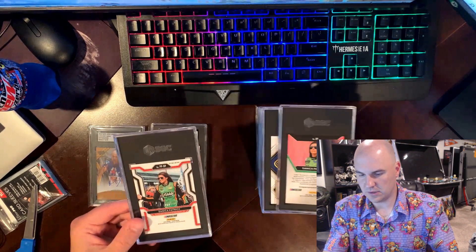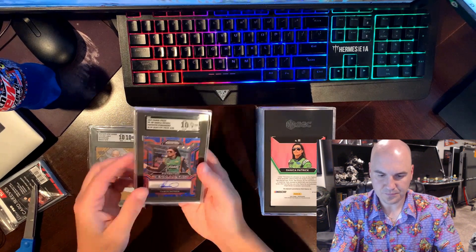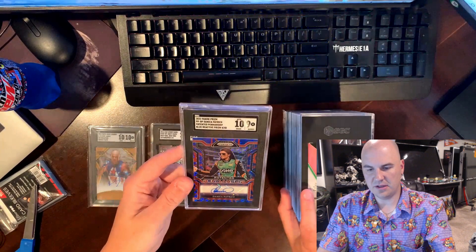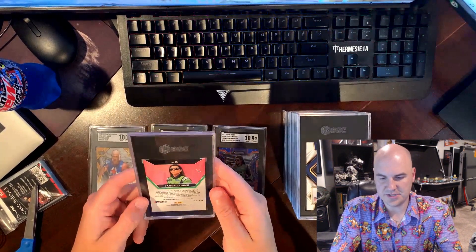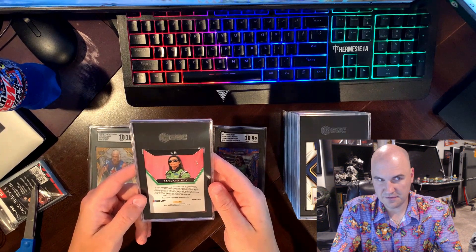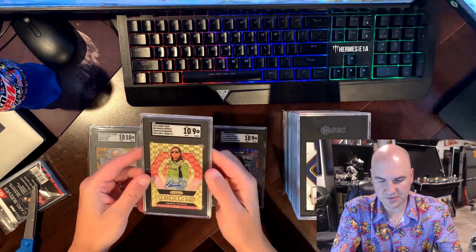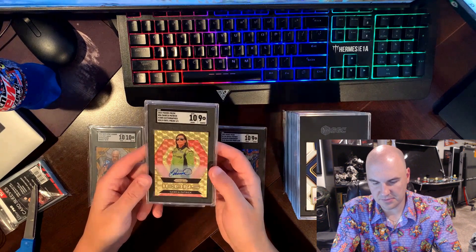This is my Danica — I have two Danicas that I submitted. This one is numbered to 40, it's an auto. It got a 10/9 — not horrible but not what we wanted. Still a nice looking card, might be a sell for me to be honest. The other Danica is the one I actually traded for — a buddy of mine pulled it, thank you JMT. This is the 2022 Prizm Racing Vinyl numbered to 101. It got a 9 — still a nice looking card. I may keep it since I do collect Danica, but someone offers me a ton, I might take it.